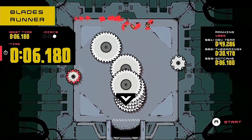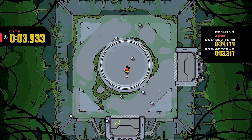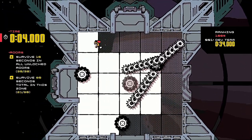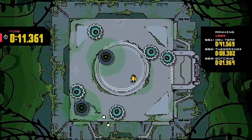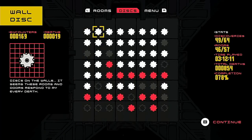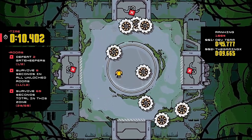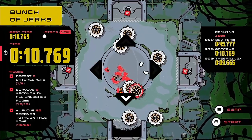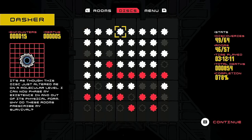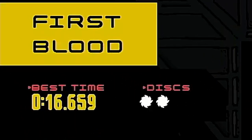Discs come in many different sizes, each with their own unique movement mechanics and methods of killing you. There are large slow moving discs which take up a lot of the play area, tiny discs which multiply making it impossible to track them all at once, some which shoot other discs at you, and discs which have an aura that slows your movement speed down. In total, the game contains 64 discs, and one of your secondary objectives is to get yourself killed by each of them. The disc menu displays all unlocked discs, and the map displays icons denoting the number of different discs in each room.